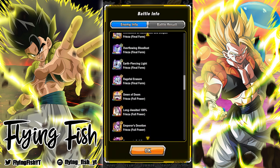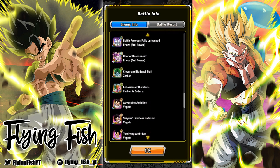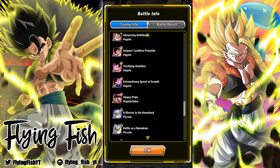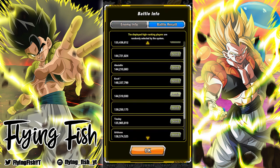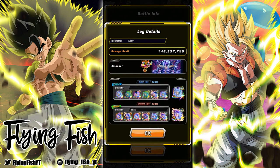Goku is not here though, which is dumb. We also have the new free-to-play Zarbon, Dodoria, Vegeta, and all the Piccolos, Krillin and Gohan. A lot of these characters I don't have, but it seems like the strategy to get the highest score is bringing along as many Namek Piccolos as possible.